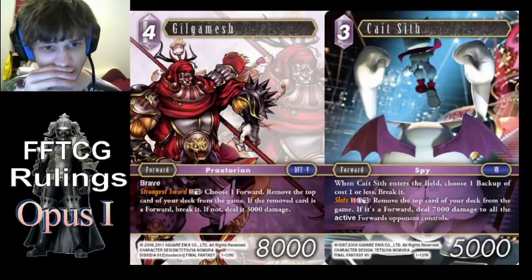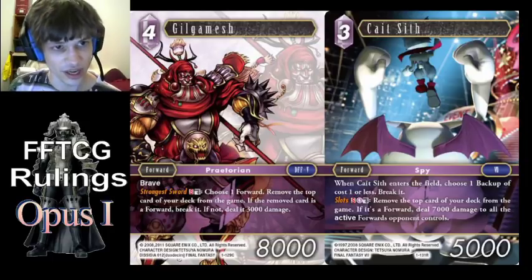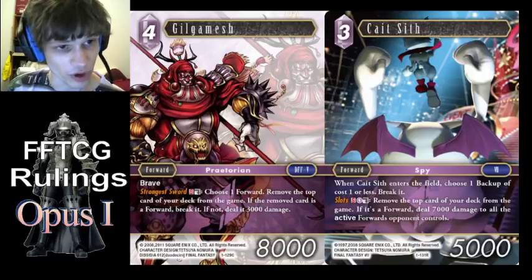Gilgamesh and Cait Sith — removing the top card of your deck, or revealing it, happens at resolution. So at the time that either player can respond to these abilities, they won't actually know whether it's going to whiff or not.